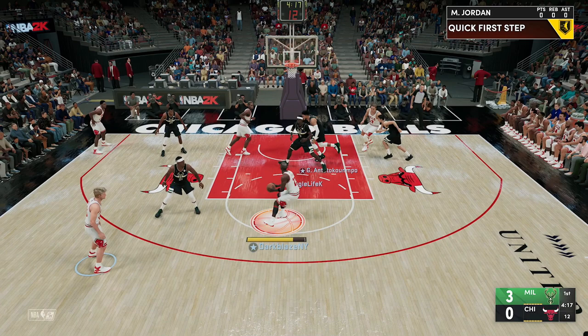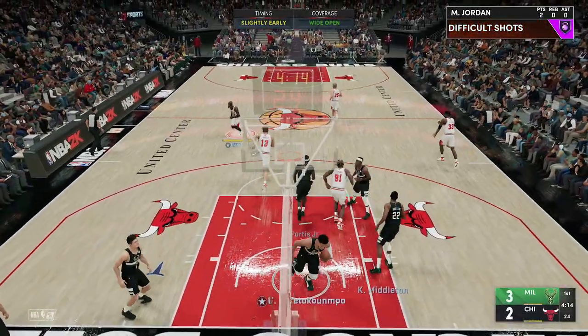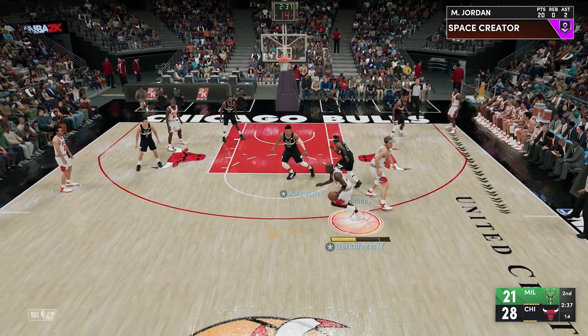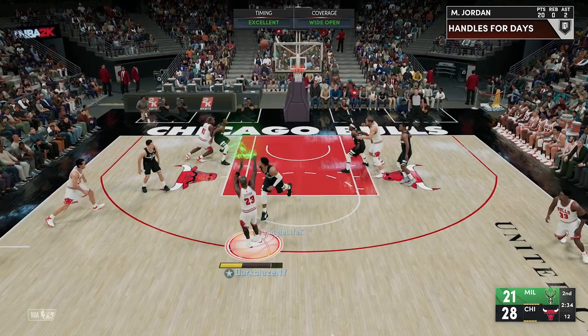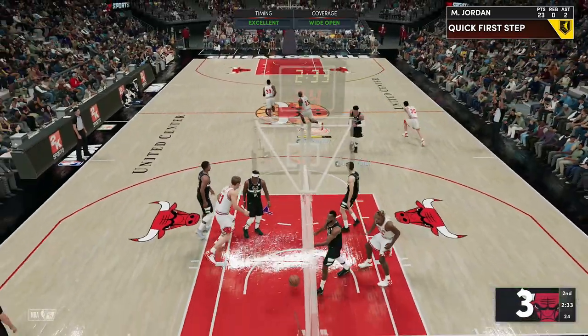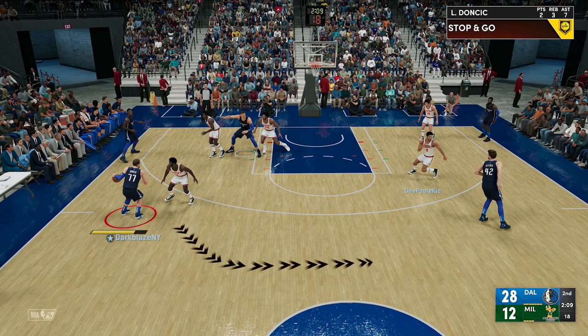I'm gonna show you how to use the screen and get open. He switched to Bobby Portis — in this situation you take what the defense is giving you, so you gotta shoot it if you got the mid-range jumper. Another situation: he's off-balling with Giannis. He plays far back because a lot of guys like to run, but I'm a patience player, so I will shoot that jump shot — especially with Michael Jordan. He can't be serious.